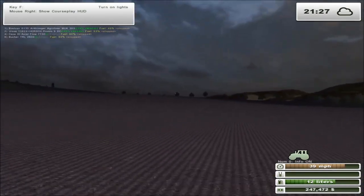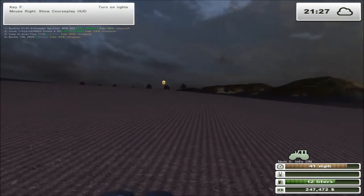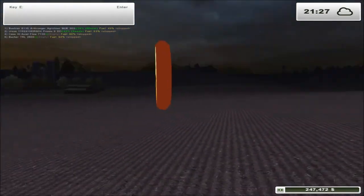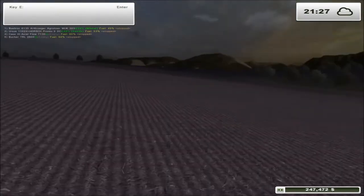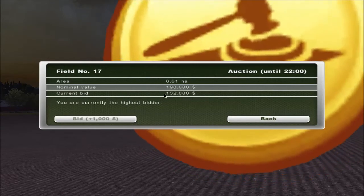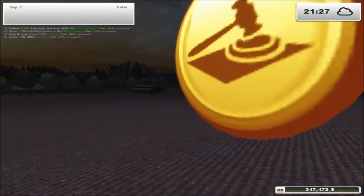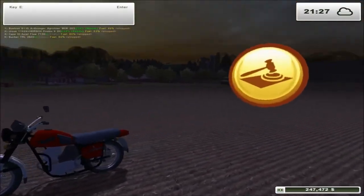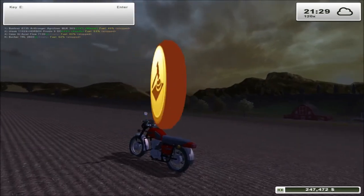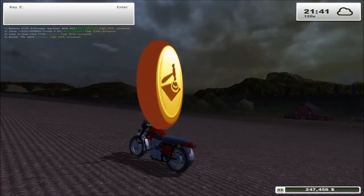So this field — this morning actually, when I logged on, it came up for auction. If you remember, it's normally about £198,000. And the current bid, which is me, is £132,000 — so I'm saving myself a nice little bit of money there. And it's about half an hour to go, so I just want to stand here, fast forward time, so if anyone outbids me I can quickly get back on it.